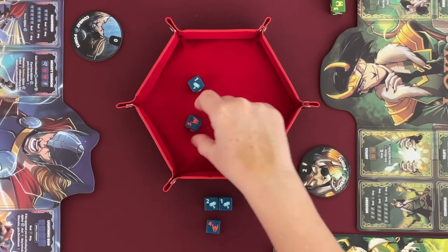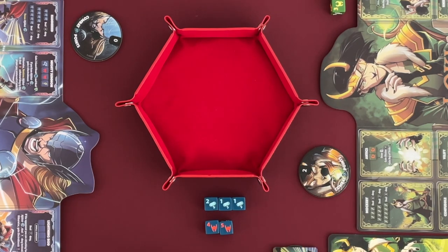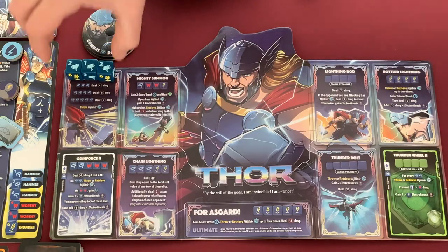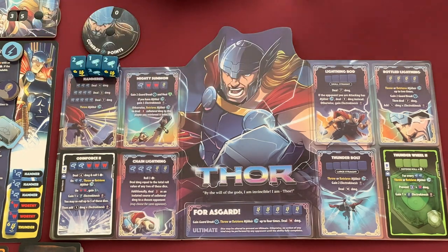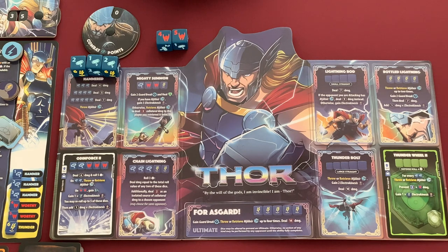I'm re-rolling and I get two chances. I got another symbol — I have the hammer and the helmet. But I need three of these, so I get one more re-roll. I didn't get it — I got another hammer. I don't have a straight either: I have one, two, four, five. So I have to figure out what I can do. The best we can do is the basic hammered attack, because with these results there's really nothing else. If I would have gotten a lightning I could have done a Mighty Summon, but I didn't.